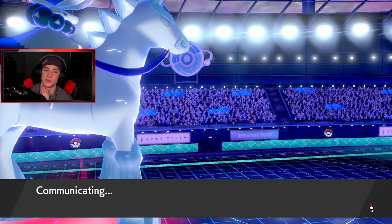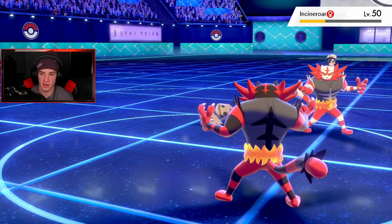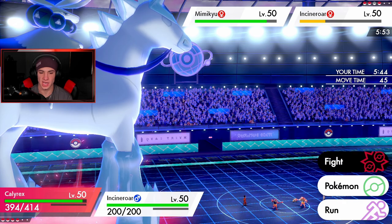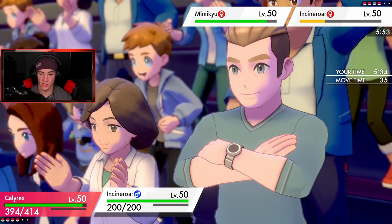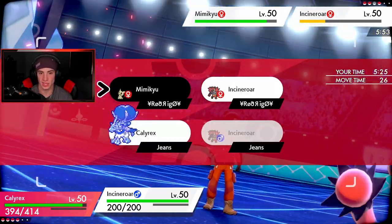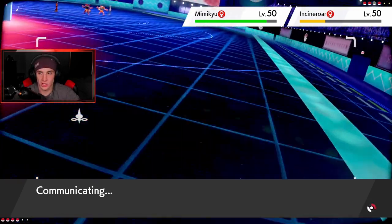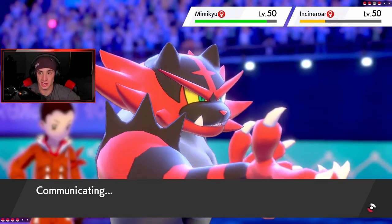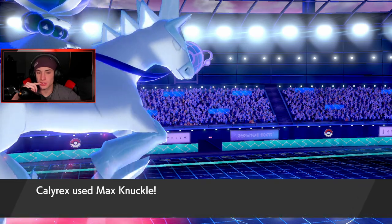Incineroar for Incineroar — I'm just going to Knuckle over onto that thing and Fake Out his Incineroar. Actually, I'm slow so I don't think I have to Fake Out — he's probably gonna try to Fake me out. I'm gonna Parting Shot. I know he's gonna Fake me out — that's fine. All I know is his Incineroar goes down and I go up plus two. If I go up plus two with one Dynamax turn I can take out his Pokemon he wants to Dynamax. Max Knuckle comes out — we go up plus two! One more turn in Dynamax.